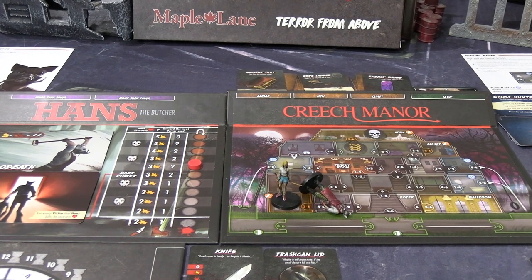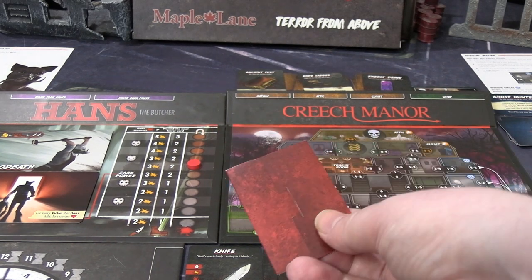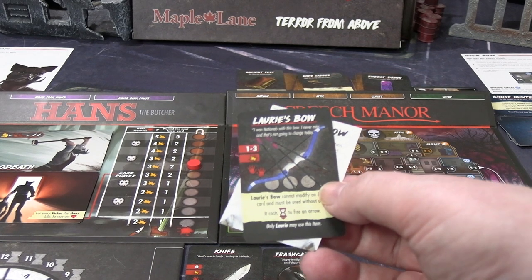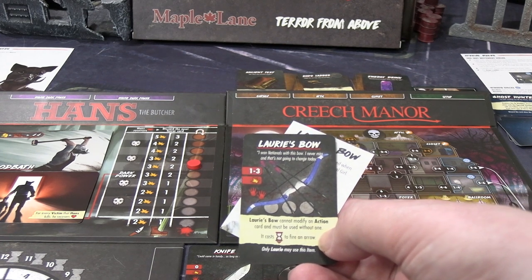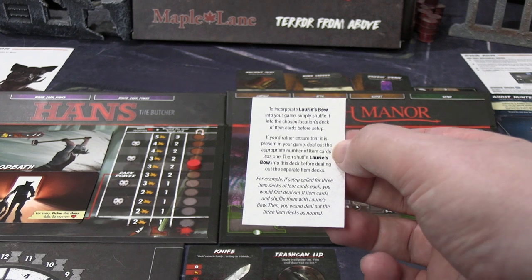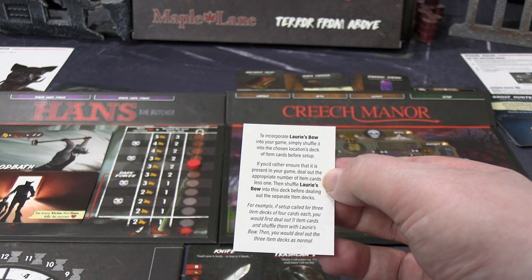If you win with the final girl, you get these little envelopes — you get two final girls per movie thing, and if you win you can open them. 'Do not open until you have survived the game with Laurie' — we have survived the game with Laurie. So I'm opening this up. I believe it's additional equipment — it is. Laurie's Bow: range one to three so you can't use it if you're point blank, it does one extra damage, and you can shoot it three times. Laurie's Bow cannot modify an action card and must be used without one — so you can't use it with retaliates and whatnot. It costs one time to fire an arrow. Only Laurie can use this item.